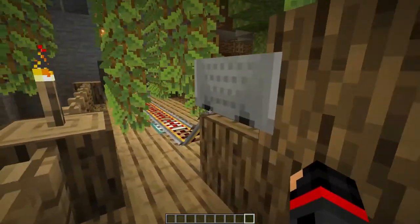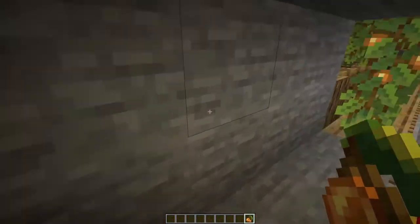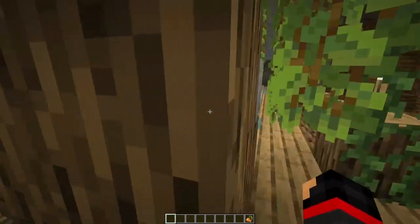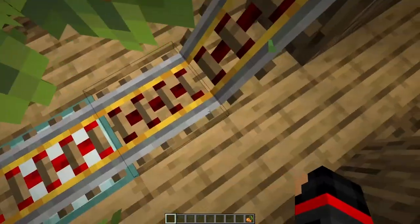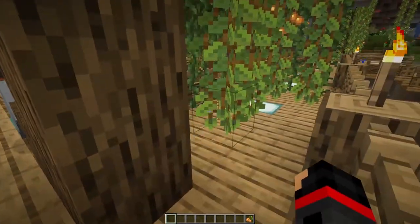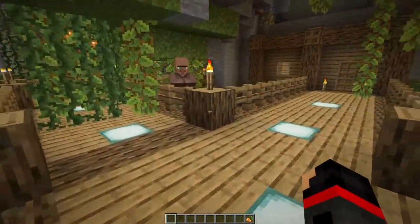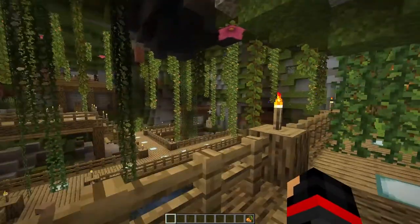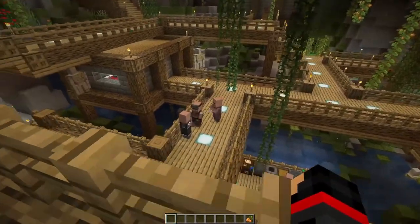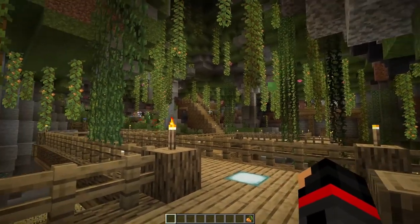Over here I built a little abandoned mine shaft. I put a lot of glowberries here — it just stops right there because it's just for looks, nothing functional. The redstone signal is just enough to where it ends right there, and if you click the button it'll come right back. I made it look all abandoned with the vines and everything. All the houses are built into the wall, which gives more room for walkways. This is the first house; they all look kind of the same.